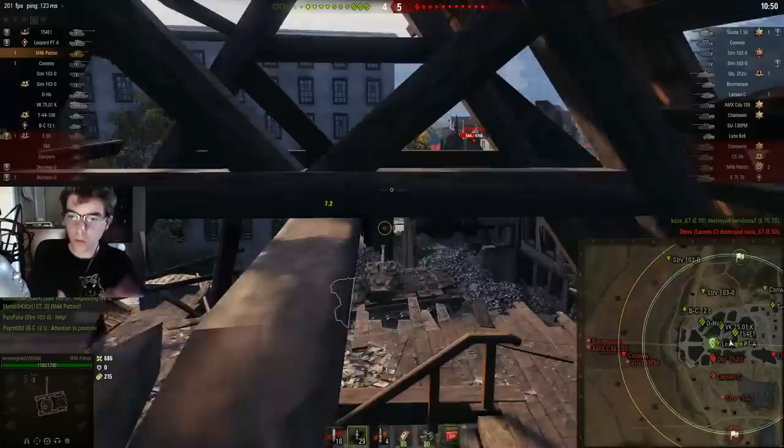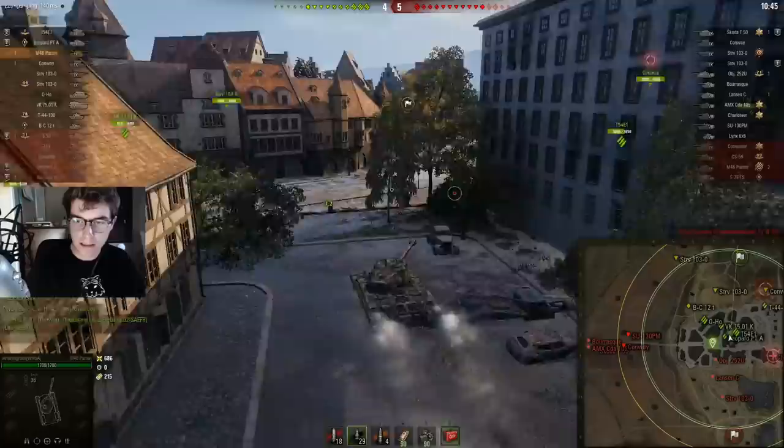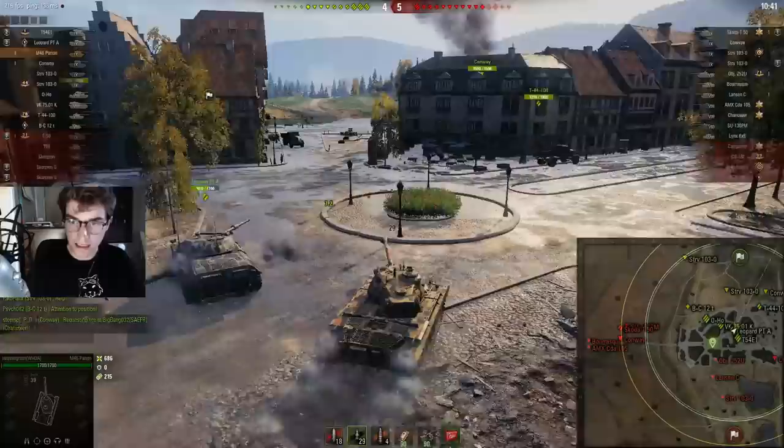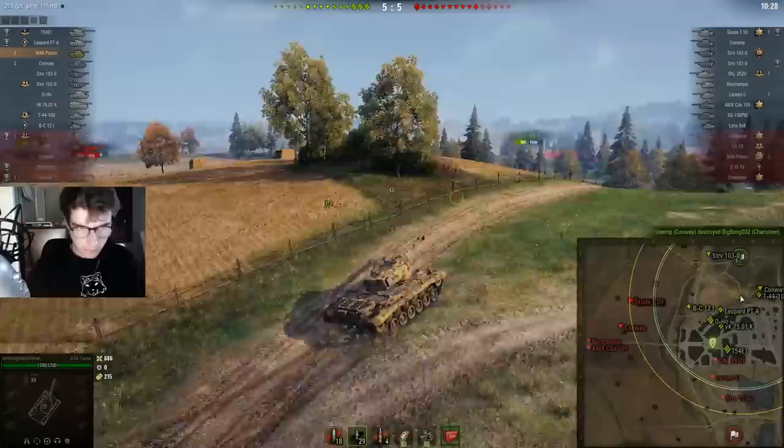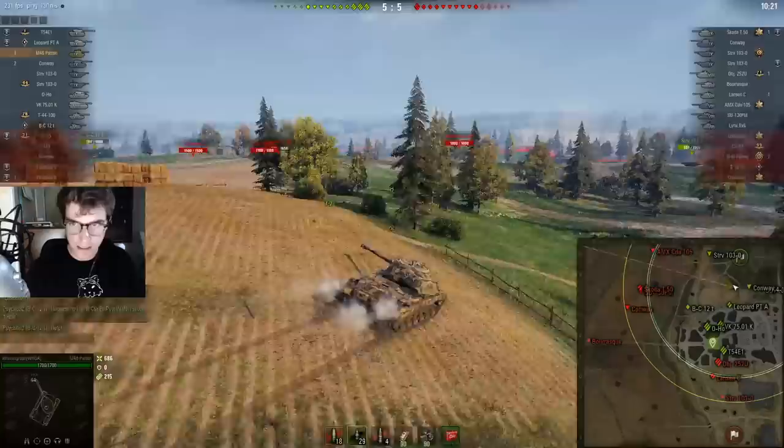They're pushing through the field. When the enemy team is field-heavy like this, it makes sense to try to push the city, but that STRV position is not going to allow it. So my best play here is actually to leave and go back to A6. If you're trying to defend the field, A6 is really good as long as you control this portion of the city, because if you don't, you're going to get spotted and sniped by arty. I'm going to go to the in-between position — I think that's a better call with this tank and its gun depression.